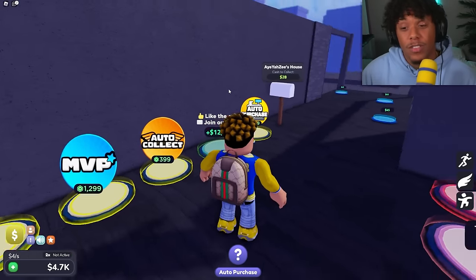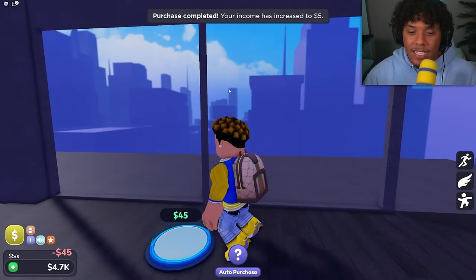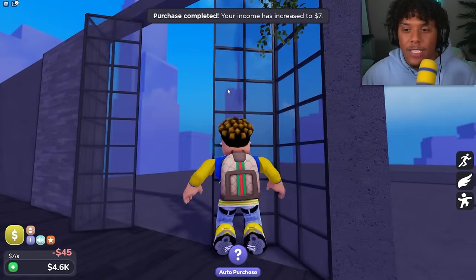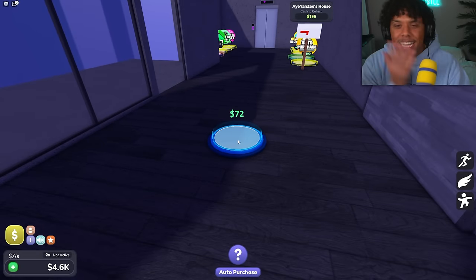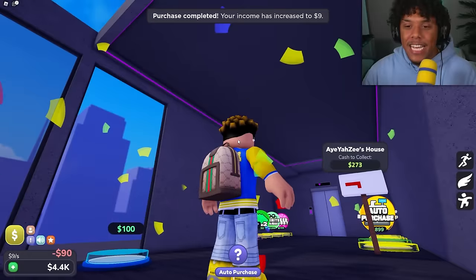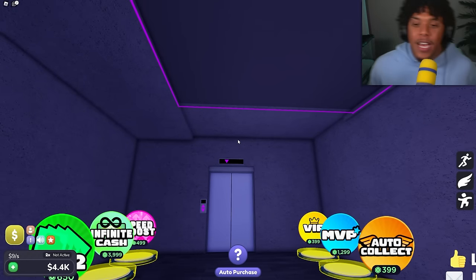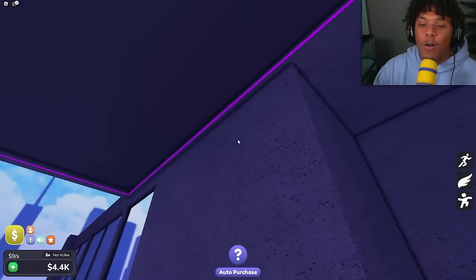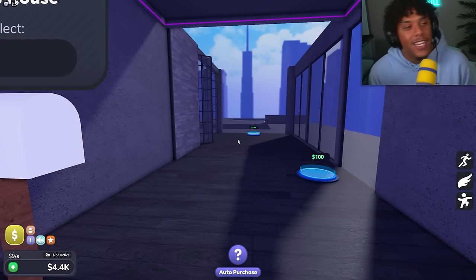Let's get the glass for 45 right here — some like doors. This is the type of game that doesn't tell you what you're buying, it's like a mystery. Let's buy the roof for 72 and then 90, which — look at that! When they said the vibes are gonna be cool, they meant it. It has literally LED lighting around the whole surface of the roof.